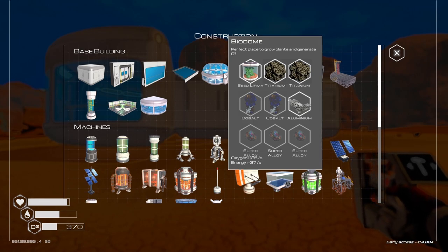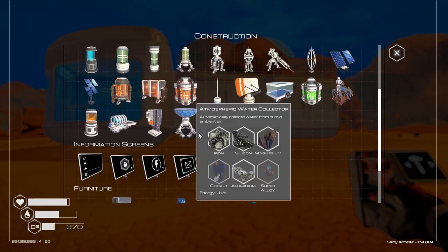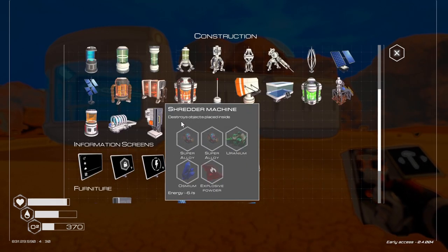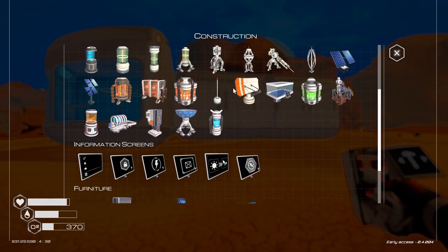What's this — bio dome? Perfect place for growing plants and generating oxygen. We'll build that once we can get some more super alloy, which seems to be a little bit trickier to do. I haven't even found that mineral yet. There's a lot of different recyclers and a ton of different things that we can build.